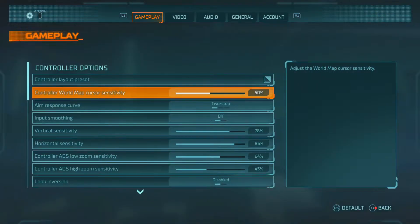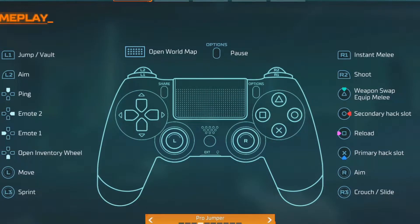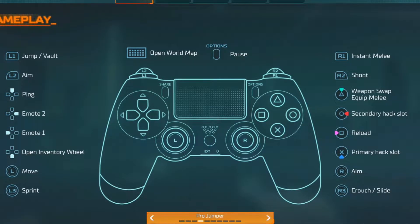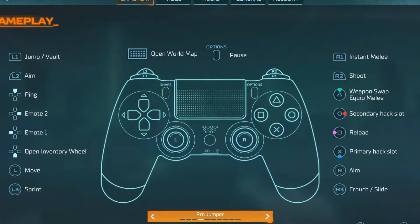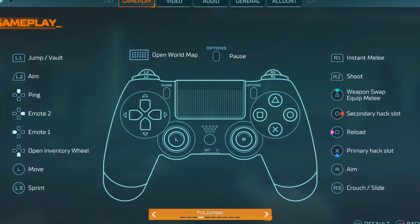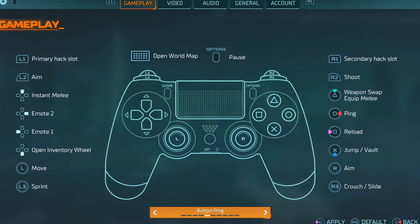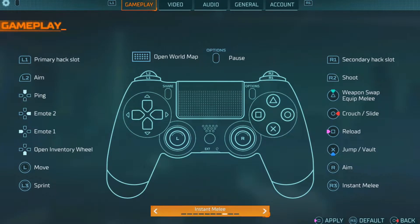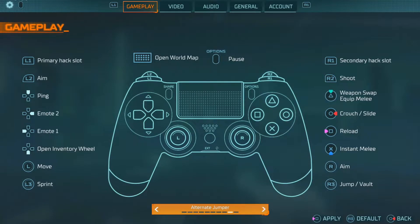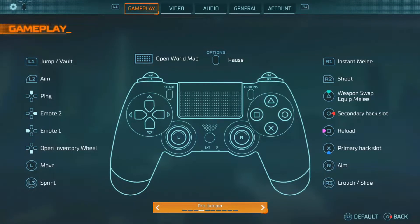Let's get into the settings. First things first is the control layout preset: Bumper Jumper. Basically Bumper Jumper Tactician — I crouch with R3, I jump with L1. You guys can see on the top left and bottom right that your hacks will reset and switch to X and Circle. A lot of people play on the hack button ping, instant melee, alternate jumper, but I play Pro Jumper.